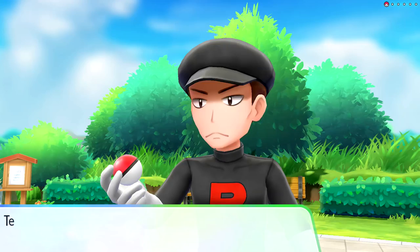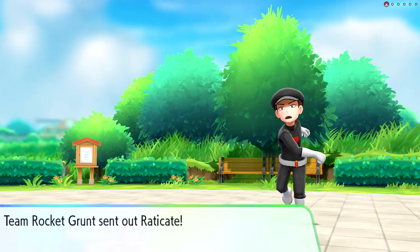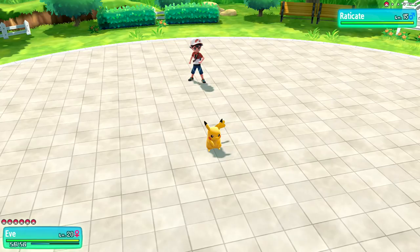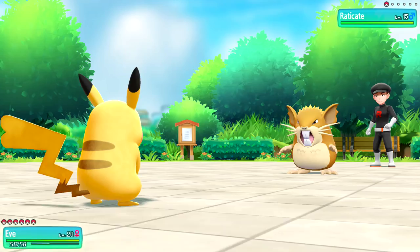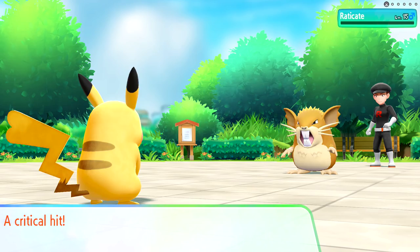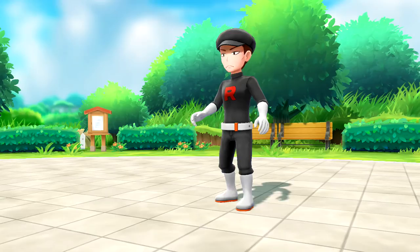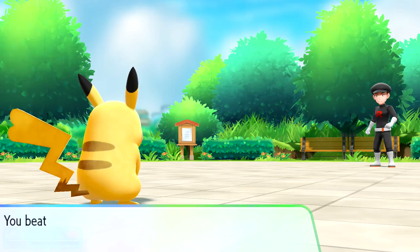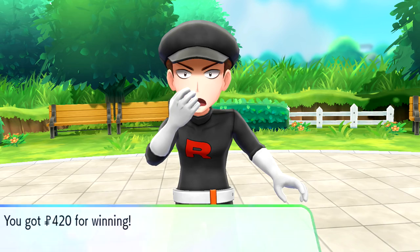We battle the Team Rocket Grunt who sends out a Raticate. We use Zippy Zap and get a critical hit - the opposing Raticate faints! 216 experience, and Pidgey grows to level 18. The grunt says 'Stop, I give up, I'll leave quietly' - though they're yelling, so not that quietly. They should definitely leave.